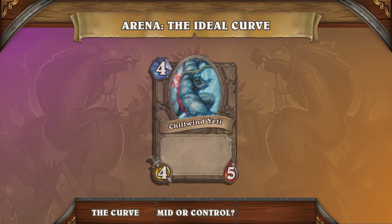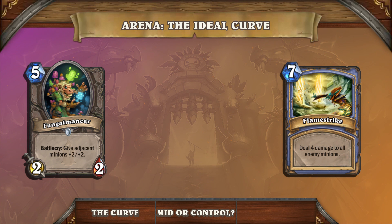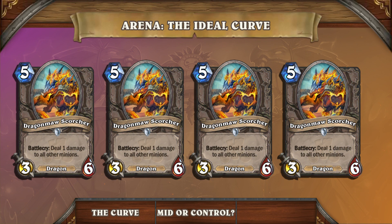A question you might ask is: aren't you just drafting midrange for all your Arena decks? At the start of the draft, that is your default path for an Arena deck. However, what differs between decks is how many control or aggro tools you end up getting. Each draft is going to be different and we're here to give you a guideline of how many high and low cost cards you want in your deck. A control deck will naturally have a heavier curve, but is only able to do this because they have a variety of removals. If you think you're a control deck because you have 4 Dragon Maw Scorchers, this would be incorrect, as that's simply a lot of minor effects.